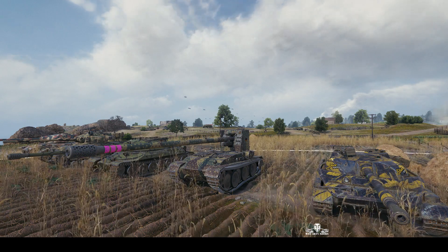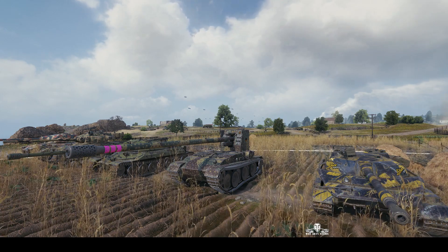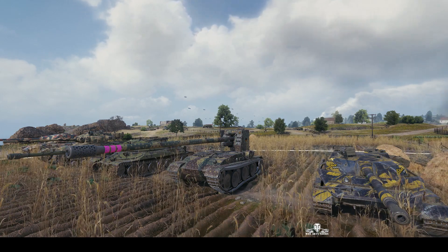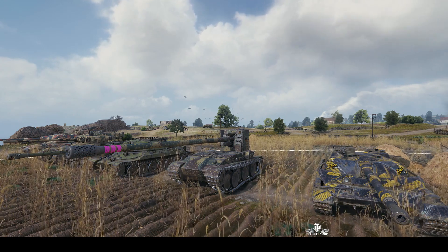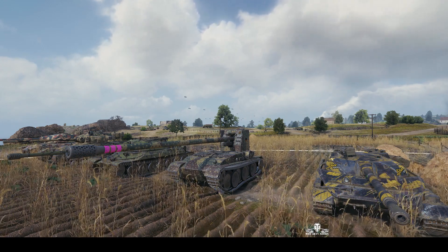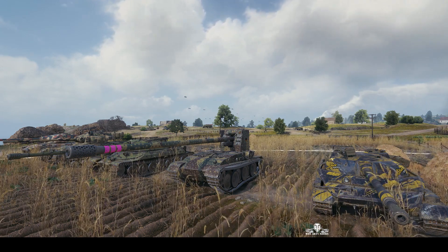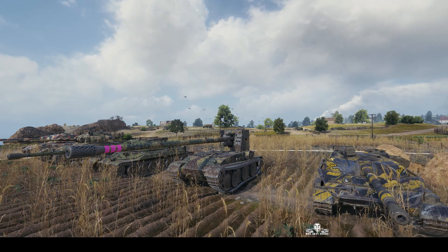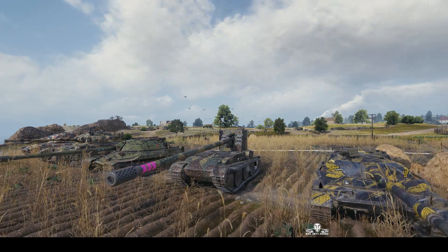Welcome back to WhatRTNibs with General Disturbance. This is the Gorilla 15, the tier 10 German tank destroyer, located on the north spawn of Overlord under the command of Oppenheimer. He's alongside a platoon with Otto von Bismarck in the IS-7 and Joe BZ in the 907. Battle is about to commence.